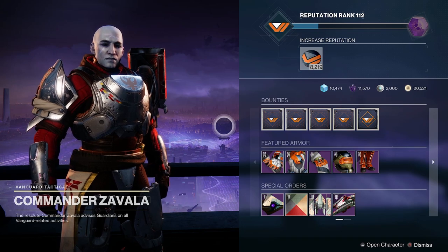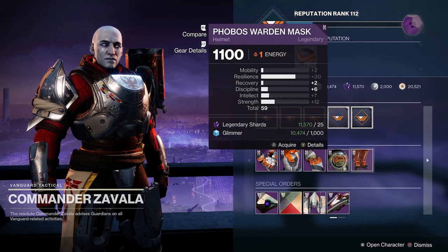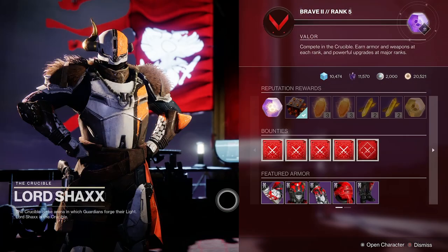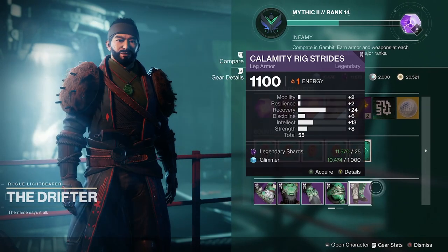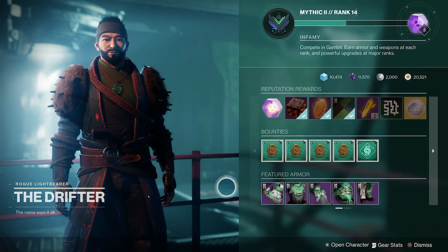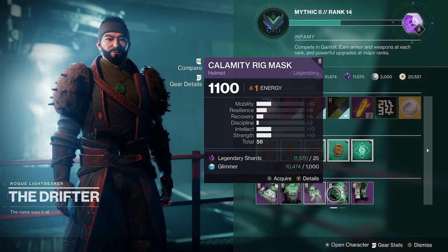We're at the Tower talking to Commander Zavala and he's got some featured armor for sale. This armor rotates every week — the same can be said for Shaxx and Drifter. They've all got armor sets that you can pick up on each class, and the rolls are going to be different depending on which class you're on.